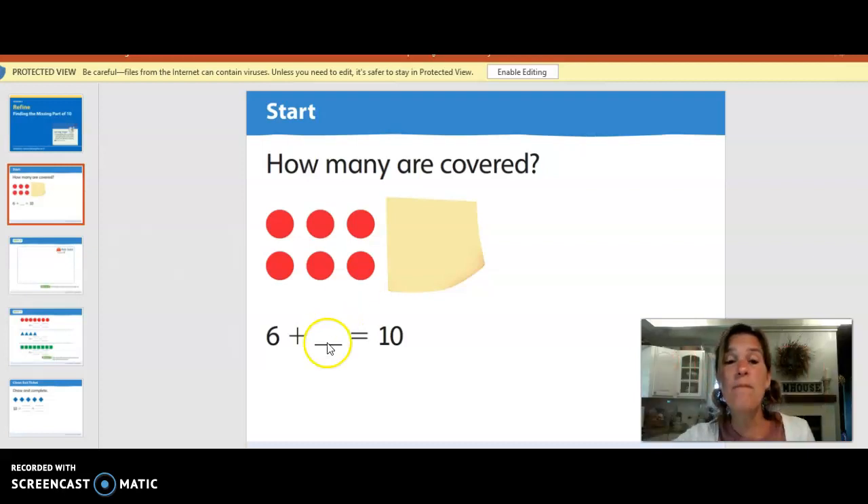Good job, guys. So our missing number is four. We're missing four here. When we count up from six to ten, we're missing four. Six plus four equals ten.